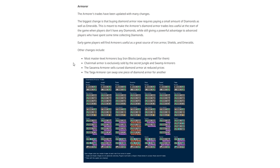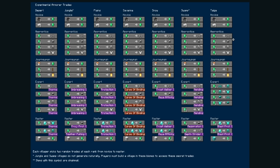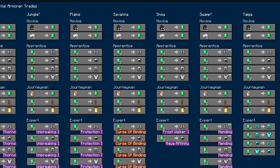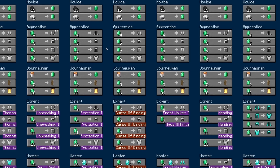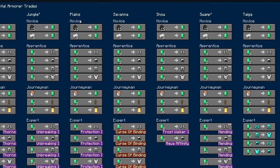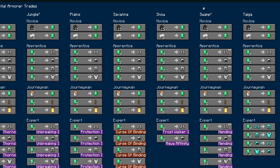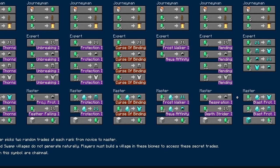Chainmail armor is exclusively sold by secret jungle and swamp armorers. The savannah armorer sells cursed diamond armor at reduced prices. The taiga armorer can swap one piece of diamond armor for another. If you max out a plains armorer, you can trade an iron block for four emeralds, whereas it's five pieces of iron for one emerald normally. Each type of enchanted armor is now biome-locked — if you come to a plains, you can get protection one and that's it. The swamp trade will offer mending at expert level.